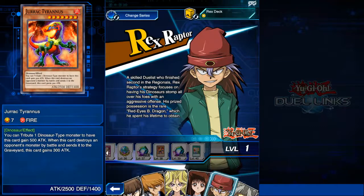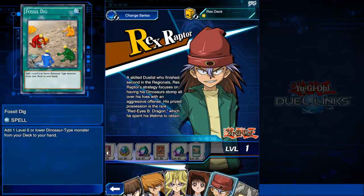At level 38, Durak Tyrannus. With Primal Burst having Duraks, Durak Tyrannus isn't terrible — you tribute one dinosaur type monster to have this card gain 500 attack, and when this card destroys an opponent's monster by battle and sends it to the graveyard, it gains 300 attack. It's a really good snowballer. There's not an awful lot of pure removal in Duel Links right now, so Tyrannus could be a good finisher — no piercing, but it's okay. And then Fossil Dig: add one level 6 or lower dinosaur type monster from your deck to your hand — a good searcher.